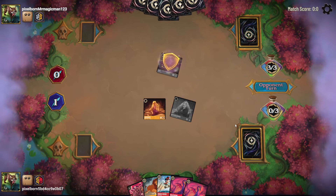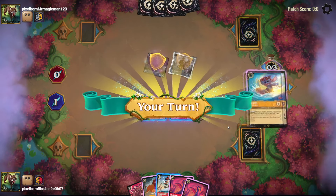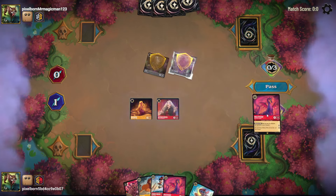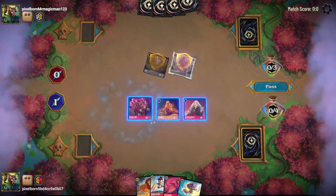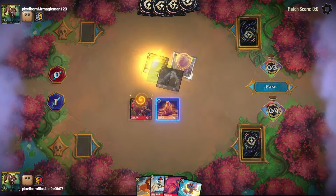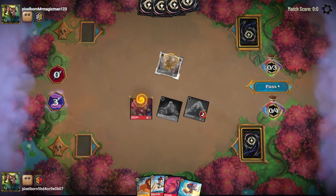Kida can banish Pluto, but that's fine — Kida got me into an early Rapunzel. They play a Prince Bodyguard. I'm going to ink one of these Maleficents, play a Prince Eric, Mother Gothel will banish Kida, and Rapunzel will quest for two.